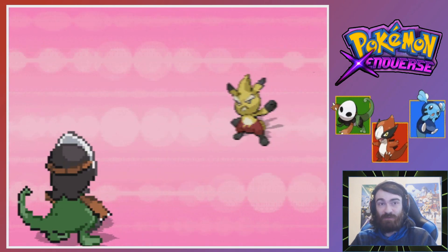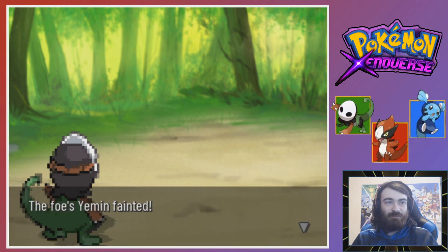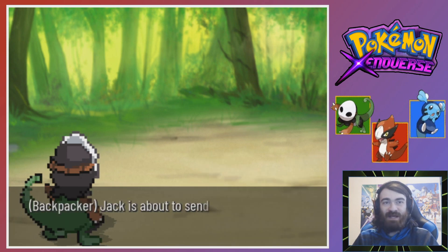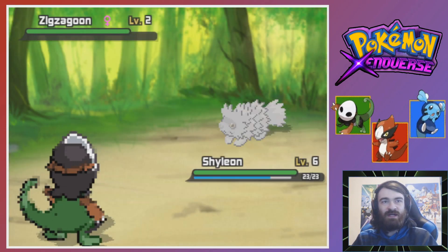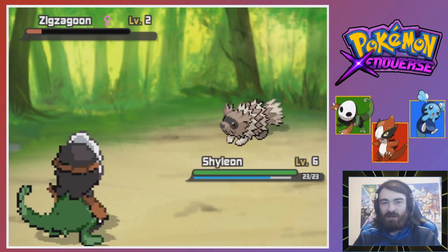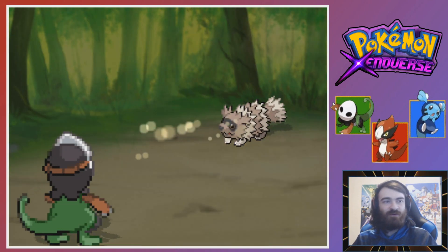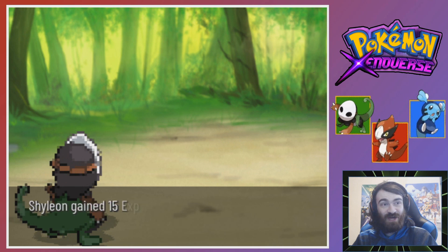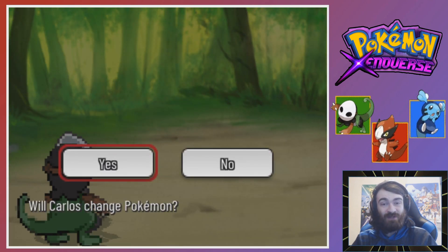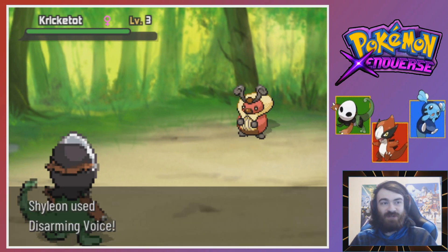That's something we have to be afraid of with our Grass Berry starter. But I do want to try and catch ourselves a sound type, preferably today - that'd be amazing. Maybe we can get a Jigglypuff on one of the earlier routes since we've seen they exist. There's also the obvious consideration that if there's a Pokemon with the ability Soundproof, sound type moves aren't going to work particularly well. Overall, I'm excited to learn about sound type.